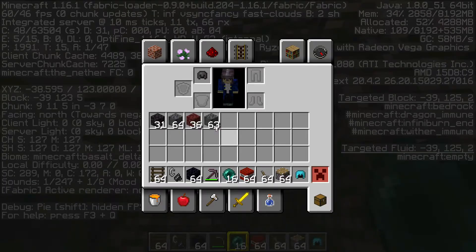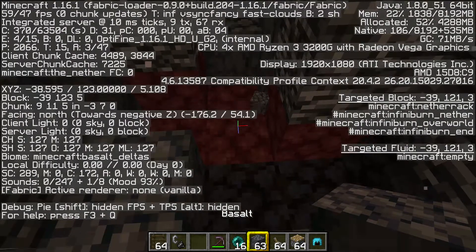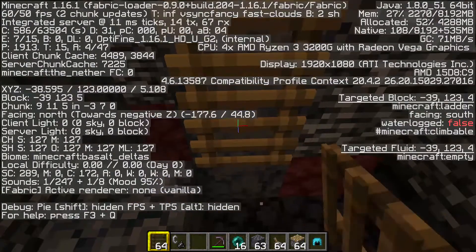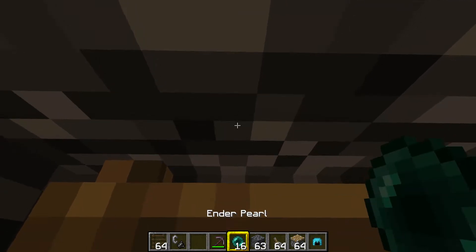The next thing we need to do is make ourselves a little ladder. I'm going to make a little flat area to put the ladder on like this, and then we can pop our ladder on. We need to be as close to that block as possible, really nice and snug up against it.